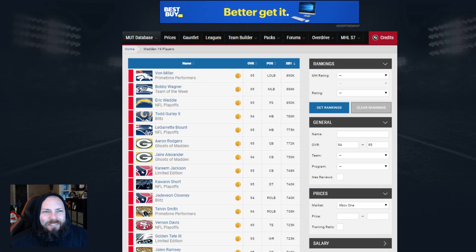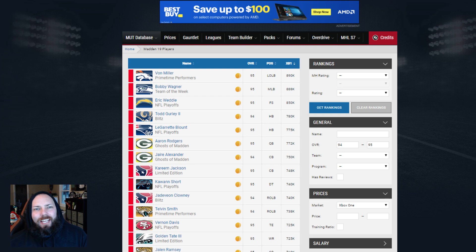Hey, what is going on Madden family. With the level series increase coming, when we get to level 80 you get a 94 to 95 overall power up pass. This is a very interesting pass in my opinion because there's going to be a lot of cards coming out which follow along the pass - a lot of these team builder cards. So you may want to use it on one of those guys; that's sort of the pre-disclaimer here.